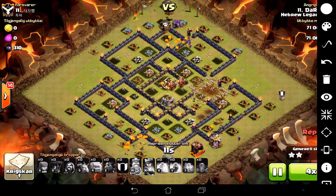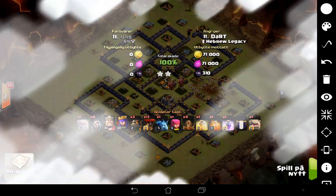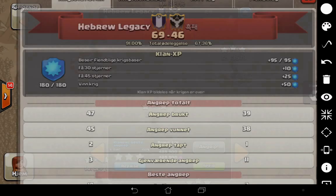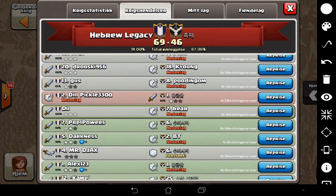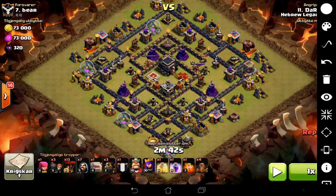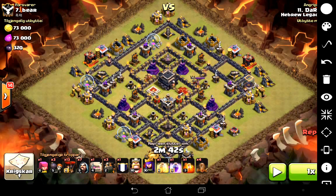Now I've shown you the thing, let's look at how you can do them. The next attack I'm going to show you was my second attack in this war, against the max Town Hall 9 base on the enemy war map. When you're trying to decide whether to do the EQ Golava or the EQ Goho, you need to work out where the double giant bombs are and where the air defenses are, and if you can get two of either with the Queen.